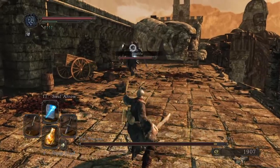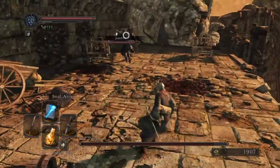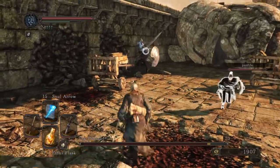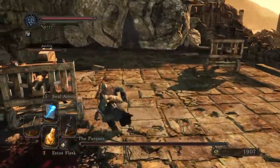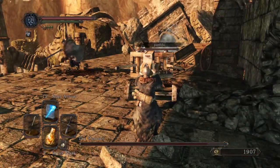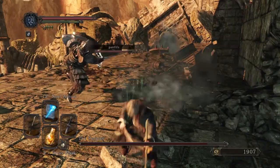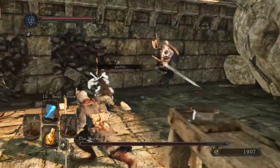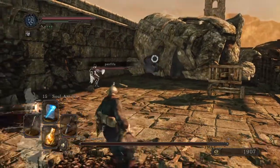Alright, come here buddy, come here Pursuer. I'm going to get on the ballista. He's all over the summon — oh shit, he can destroy him. So when that happens you're pretty much just going to have to fight him straight up.